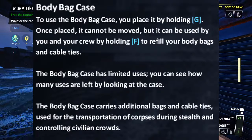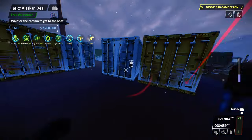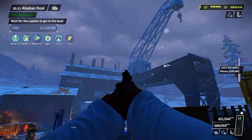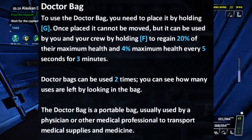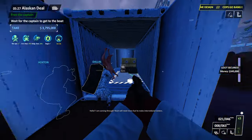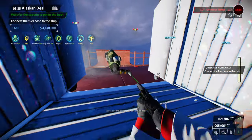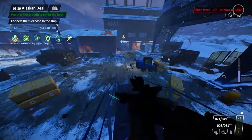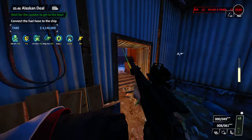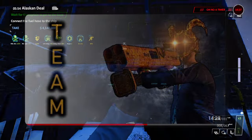The body bag case has nice quality of life improvements — one charge restores all your body bags as well as your cable ties. The doctor bag no longer restores your downs and no longer fully heals you. Instead, it gives you a healing over time buff that heals 4% of your health every 5 seconds, lasting for 3 minutes. Doctor bags are no longer the deployable of all time — in vanilla, just one person bringing upgraded doctor bags lets you go down 24 times, or 36 with a 4-point skill investment. Res mod actually punishes you for going down by not letting you get downs back for free. The way you get downs back now is by surviving assaults.